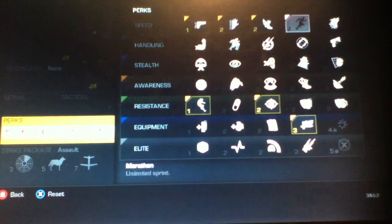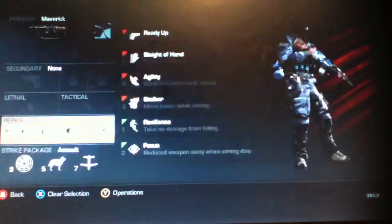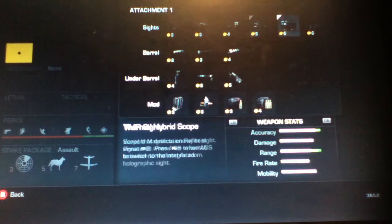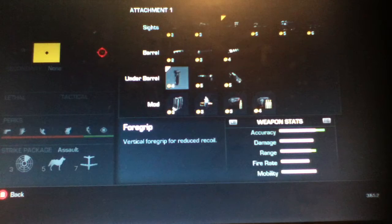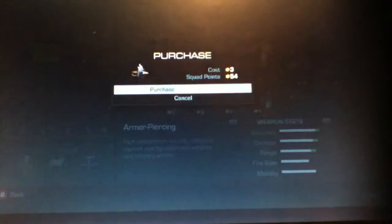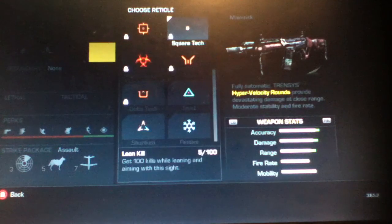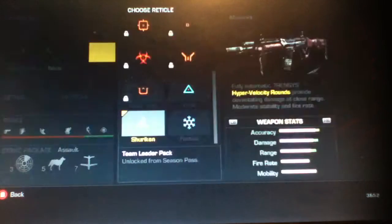No attachments at the moment. There's our perks, but actually I think we are going to use attachments. I'm going to go with armor piercing and holographic sight. And we're going to use the team leader shuriken sight. That looks cool.